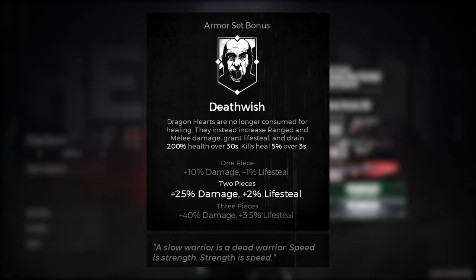It will grant you lifesteal but drain 200% of your health over 30 seconds. Kills will heal you for 5% over 3 seconds. This effect will activate every time you use your dragon heart, but you will no longer be healed by it.